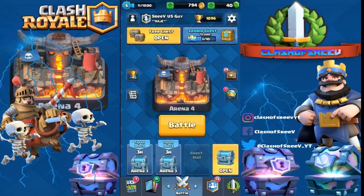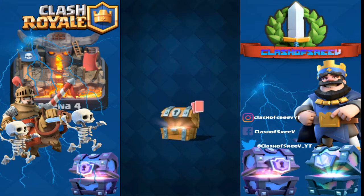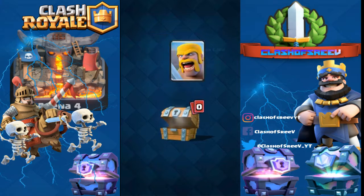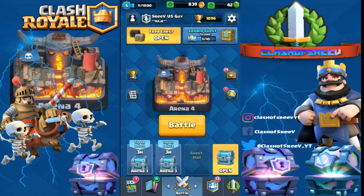Let's open our first chest — it's a free chest. We got 45 gold, 2 Minion Horde cards, and 4 Barbarians. Now let's open up our next silver chest.